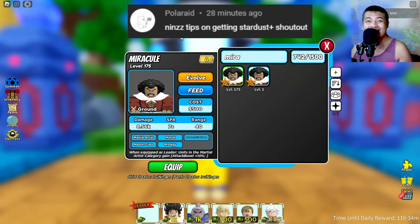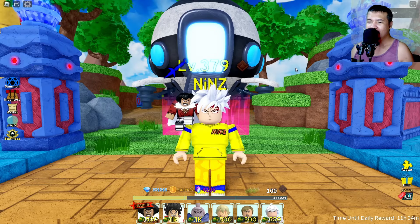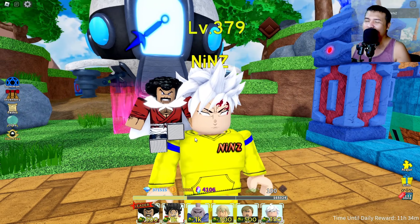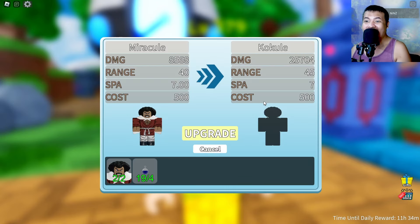This time we got a secret unit - two of them actually, so we can evolve him. Before that I'm gonna equip him. This is what he looks like in his five-star form. This is Mr. Pogey in the Philippines - if you are watching Dragon Ball here in the Philippines, we call him Mr. Pogey. Let's go and evolve him into six-star.